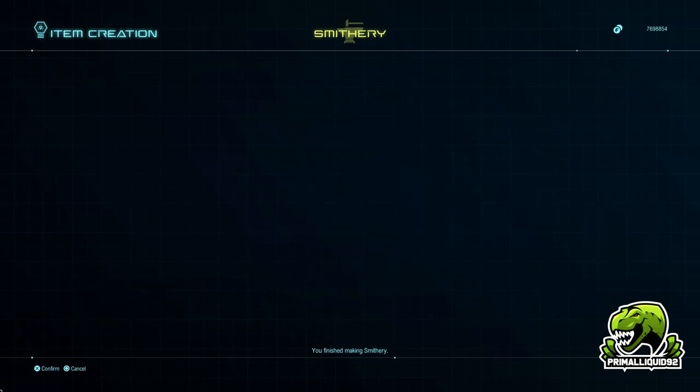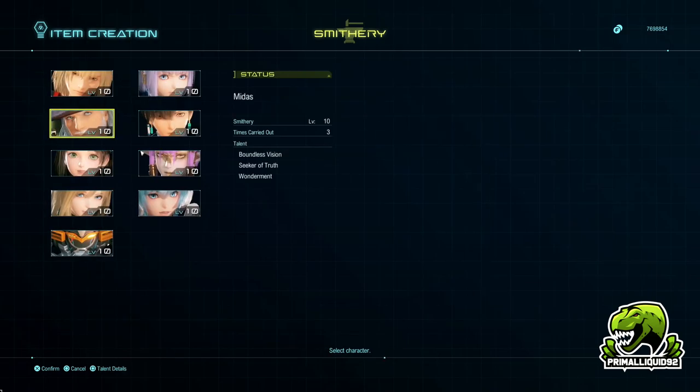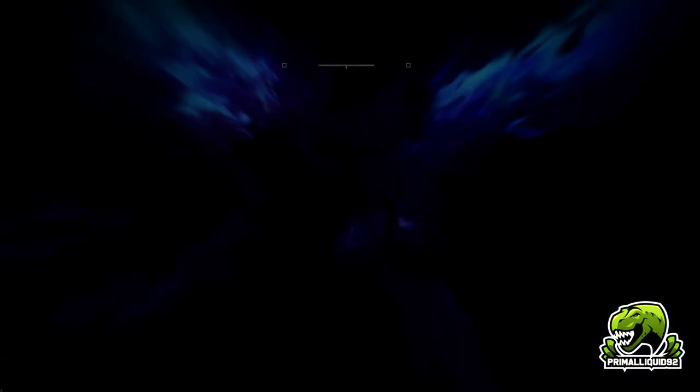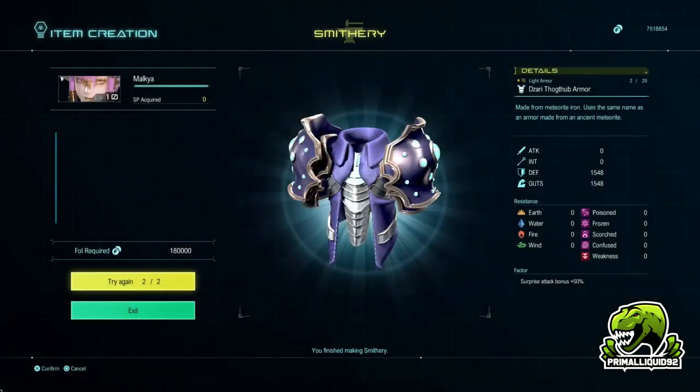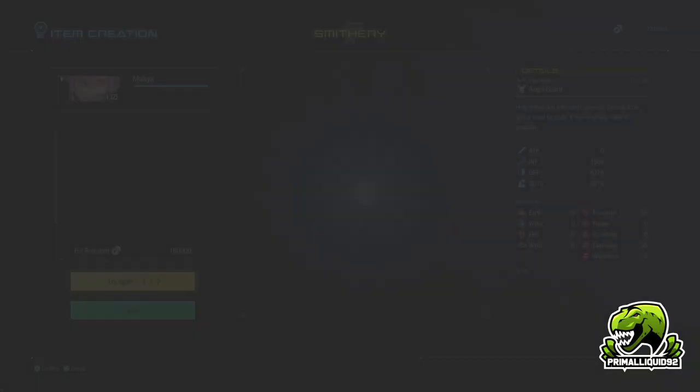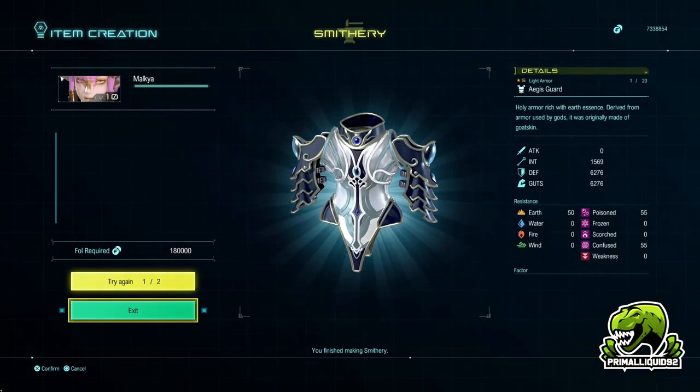There is the Kvatcha Plate. Now, we're going to do the same for the Aegis Guard. For this, you want to use Malkia in Smithy as well, and we're also going to use Philosopher's Stones. And there we go — the Aegis Guard. Super, super simple way to get the two best armors in the game, and this is effectively going to cover every single character.